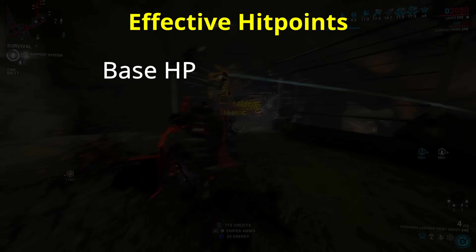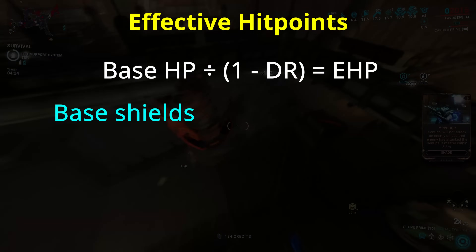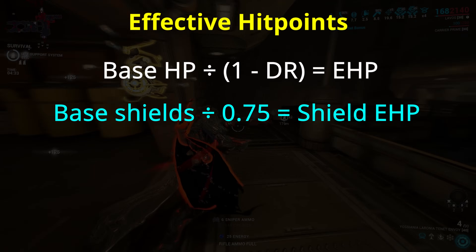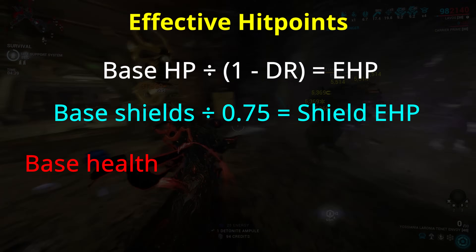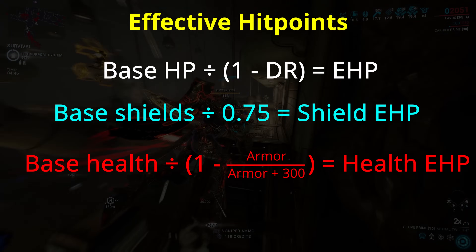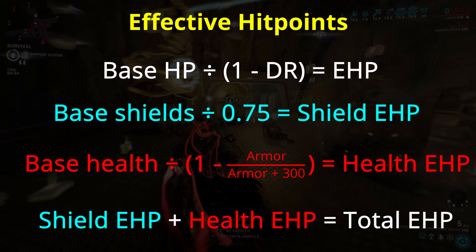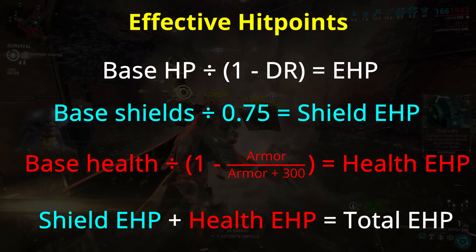You take the base value of a hit point type and divide it by 1 minus the damage resistance. For shields, you'll take your shield stat and divide it by 1 minus 25%, which means we're dividing by 0.75. This will give you a value higher than the shield total, which is how much damage is actually needed to break your shields. For health, we do the health total divided by 1 minus the damage reduction from armor, whether that be as low as 25% on a frame like Ash, or more like the 83.7% on Lavos with a full Umbral mod set. With these totals you simply add them together, and you have your total effective hit points — that's how much damage you can take before you're bleeding out, not counting healing or shield gate and vulnerability.